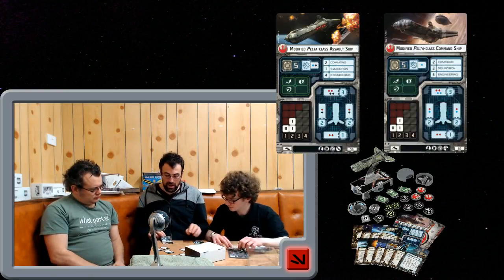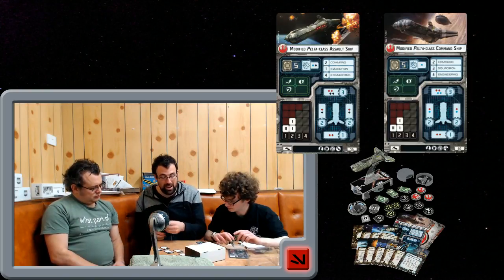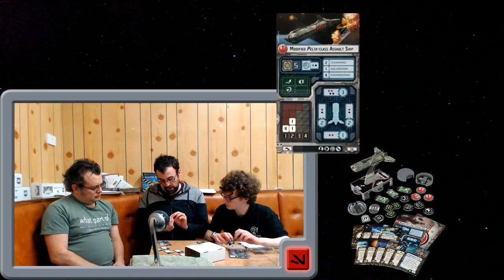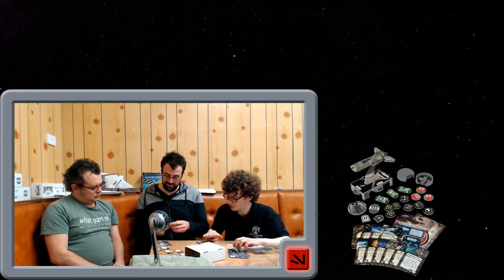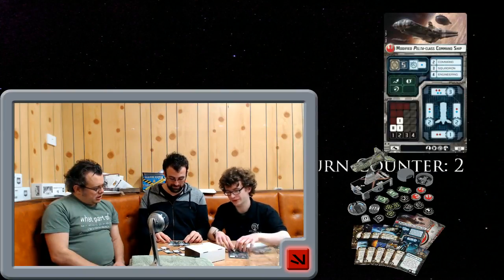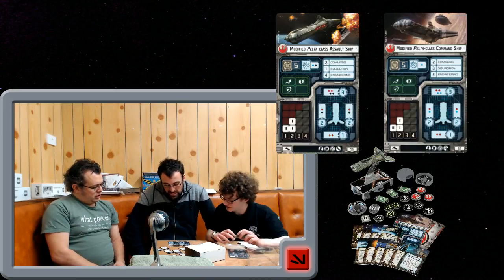The Assault Ship also has a black die as well as a blue die for the squadron value, so it's got three squadron and four engineering — it's going to benefit from things like Redemption. The Command Ship will benefit from things like Projection Experts. It's a support ship, whereas the Assault Ship only has one squadron. The reason the Command Ship has three squadrons is they want to make it a mobile carrier. It's quite unmovable — it's definitely got that Victory-class Star Destroyer feel, max speed two.